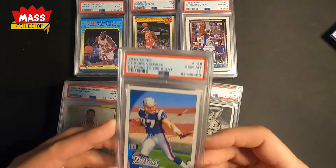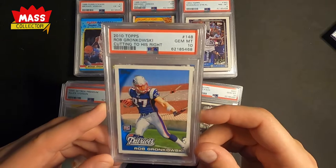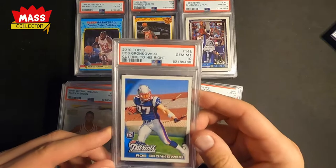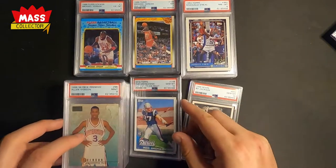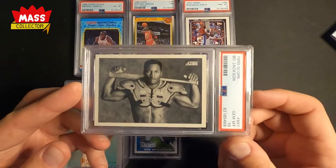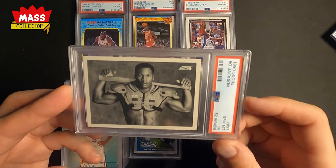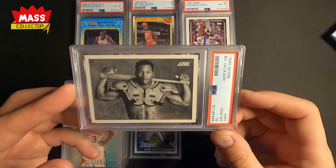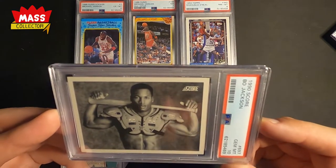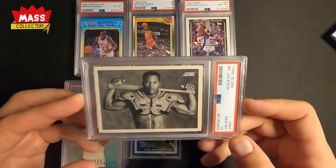The Gronk hitting a 10 is a big card — I'll probably sell that since I'm not a huge Gronkowski fan, or maybe it's a longer-term hold. But this Bo Jackson right here — this was worth the whole thousand-dollar submission. I'm super, super happy about that 10. I pulled this card out of a pack when I was a kid and it's just amazing that I got a 10 on it.